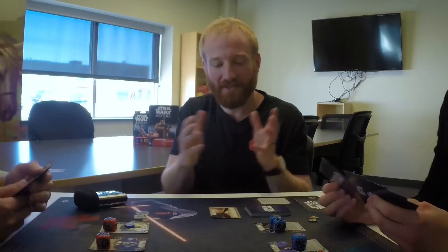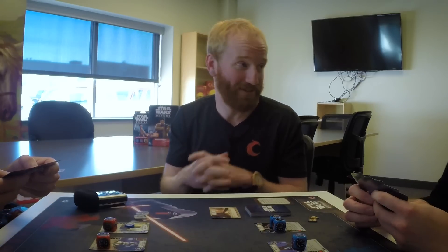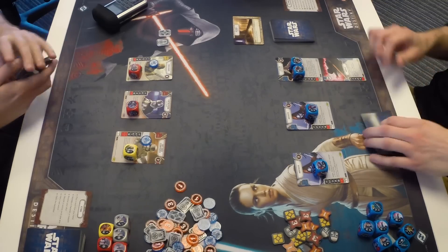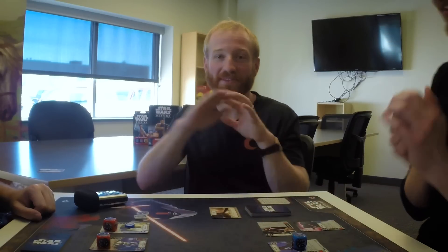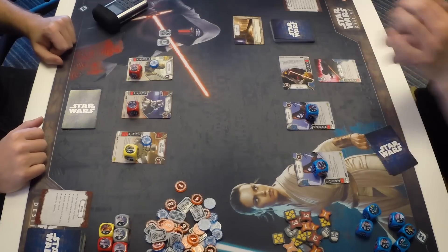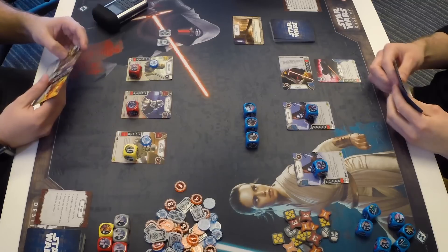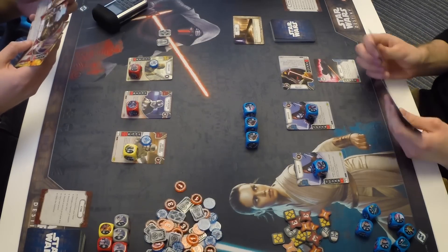Lucas leads off spending two resources to play Immobilize, attaching it to Kylo Ren. Zach passes — you can take no action and pass at any point. If both players pass consecutively, everyone moves to the next phase. Zach passing means Lucas gets back more actions to try to claim the battlefield. Zach's reasoning: he has resources and an Immobilize on Kylo, and he's fine with maintaining resources before activating.